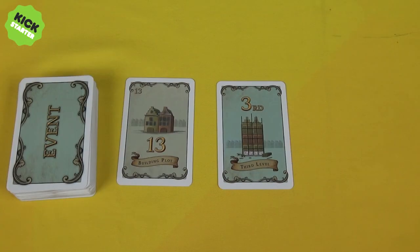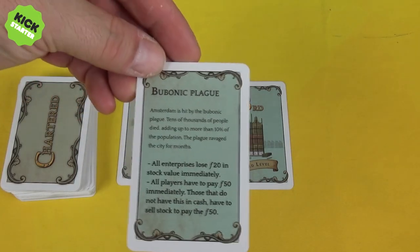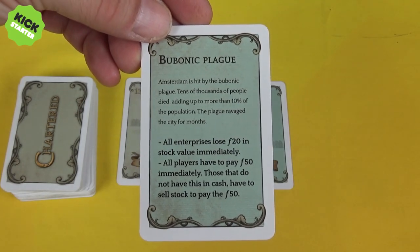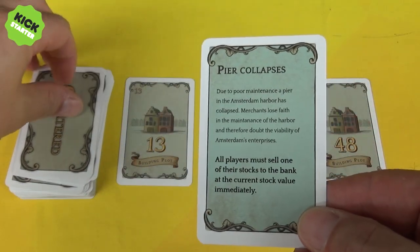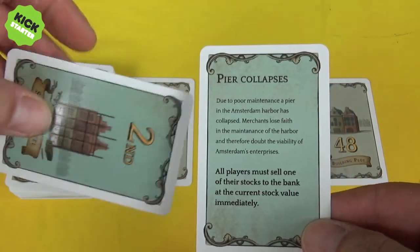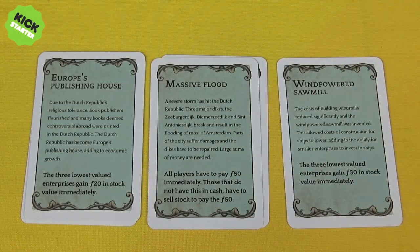If a face-up card is taken, you replace it immediately. If the newly revealed card is an event card, you read the text and perform the action marked. The same applies if a player buys from the deck and the top card is an event card. Some event cards give you money, some make you lose money, and some adjust the stock values on the stock chart.